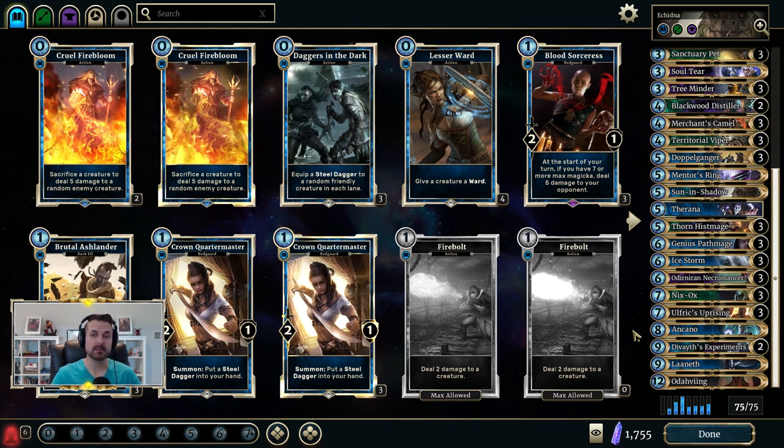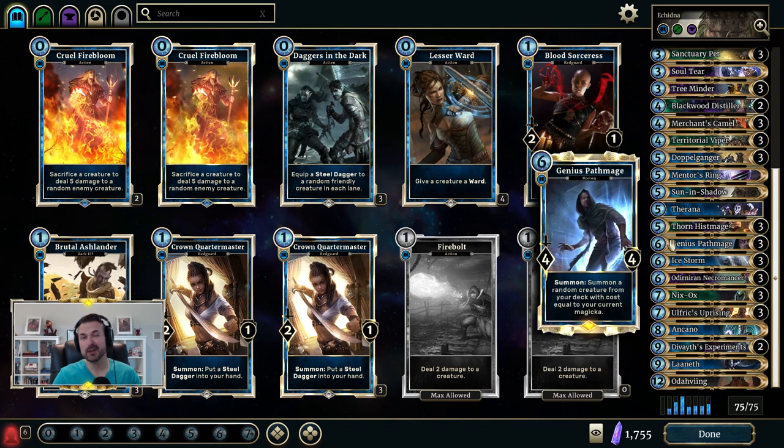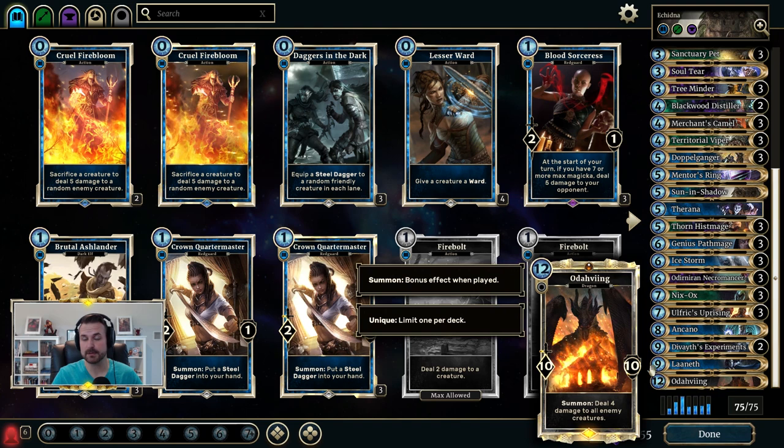One common mini-combo: play Path Mage at 12 magicka and it finds another Necromancer or your other Path Mages. Path Mage into Path Mage into Path Mage into Necromancer is a big board flood that can turn the tide of a game. If Path Mage sticks around and you reach 14 magicka, a Knight to Remember on it always finds Odavang. At 15 magicka, Dark Rebirth on a Path Mage always finds Odavang.